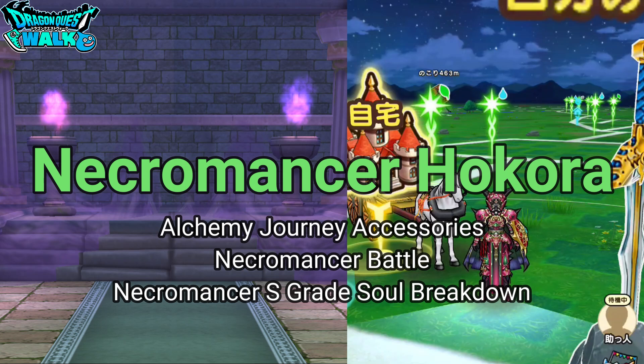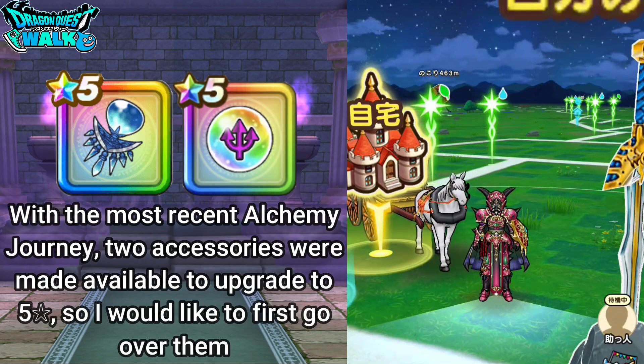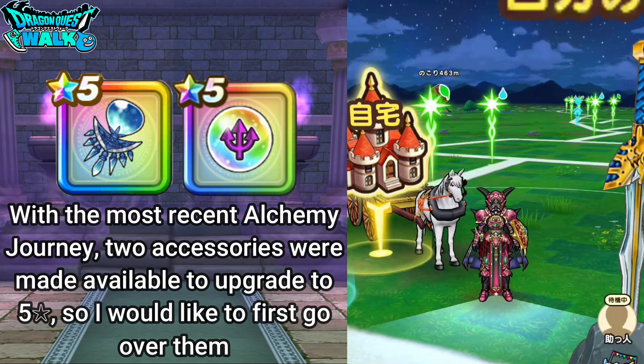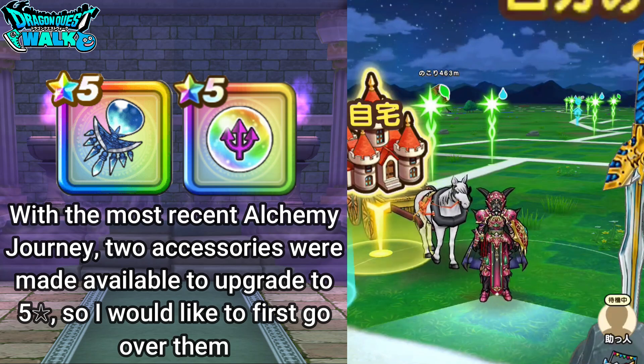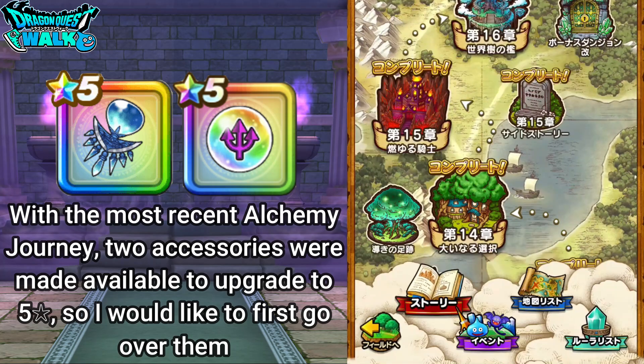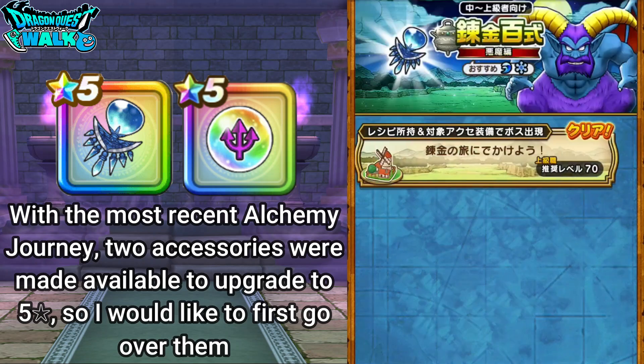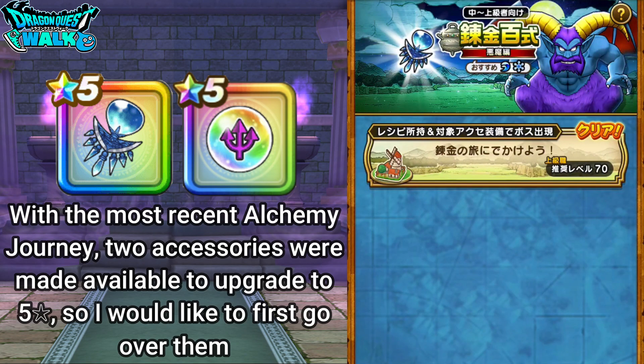This is going to be the new Hokura ruler. But first, I want to go over some accessories from the alchemy journey. In the quest event section right over here, this is going to be the alchemy journey for upgrading the water amulet.